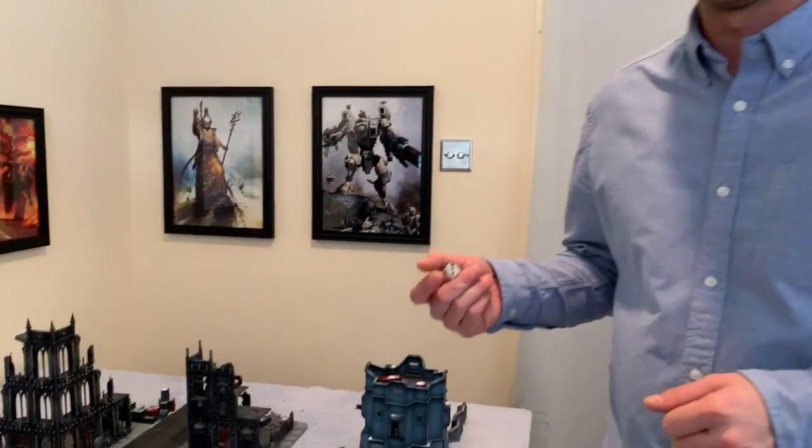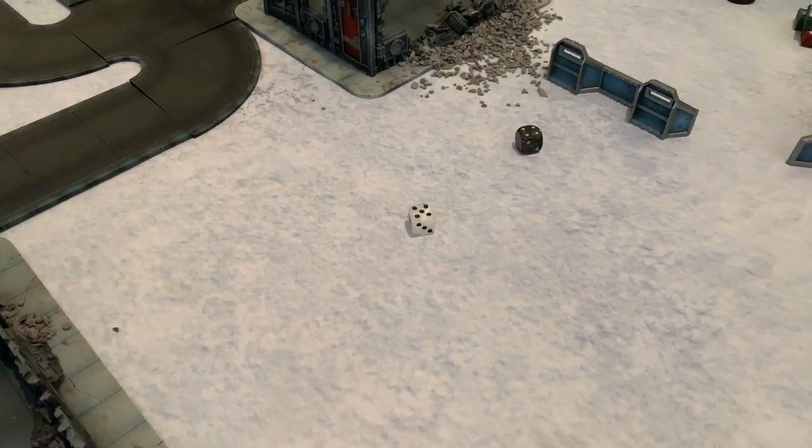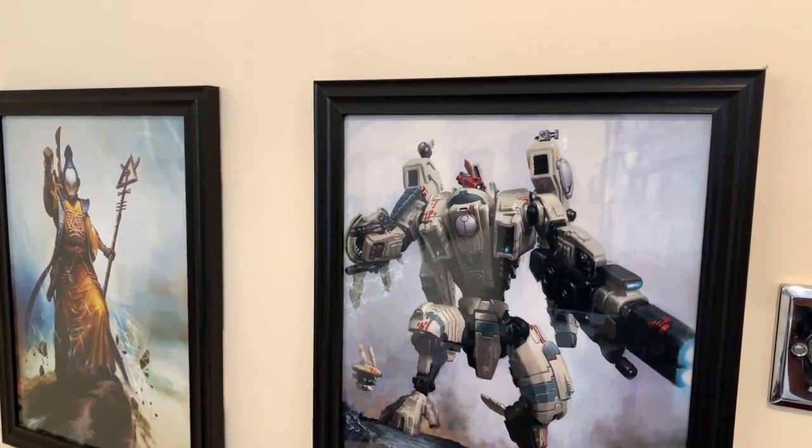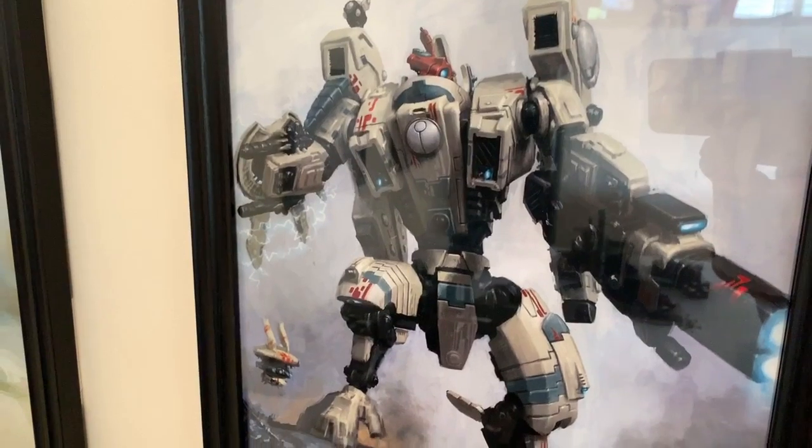The all-important roll — you want to lose, which nobody understands, but the loser picks sides, deploys their whole army first, but potentially goes first. He rolled a five. So he picks his side, likes the little ruin for his drones, and will deploy his whole army first, then Alex will deploy his. There's a sneaky suspicion he'll attempt to seize. We'll come back at the start of Tau turn one.